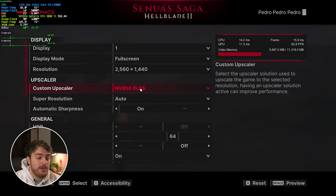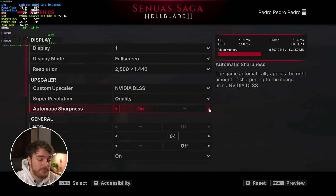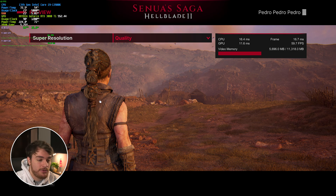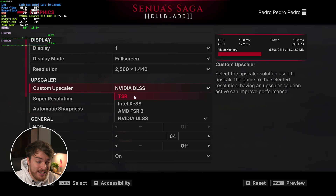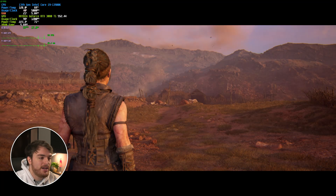Switching to DLSS, you can choose Quality or Performance and there's automatic sharpness — you can turn it off for a manual slider. On DLSS Quality I'm getting a solid 60 frames, which looks almost exactly the same as FSR3. The one thing this game is missing seems to be frame generation — it could really benefit from FSR frame generation, DLSS frame generation, or anything like that. In another video I've covered Lossless Scaling to get frame generation in pretty much any game, and this game is no different.